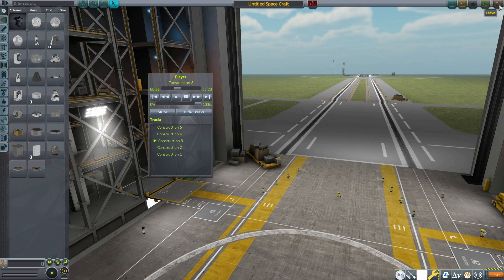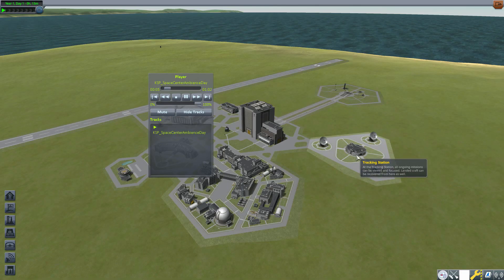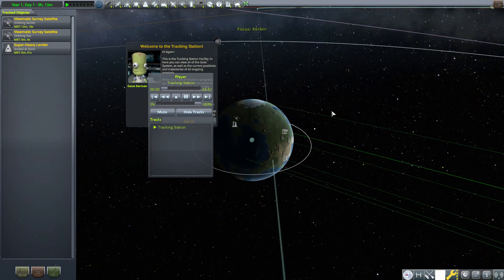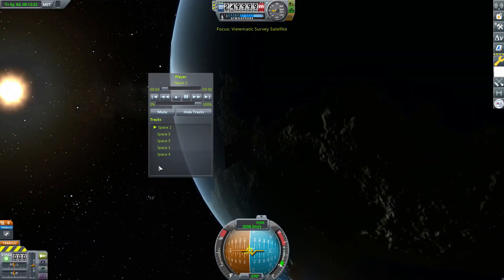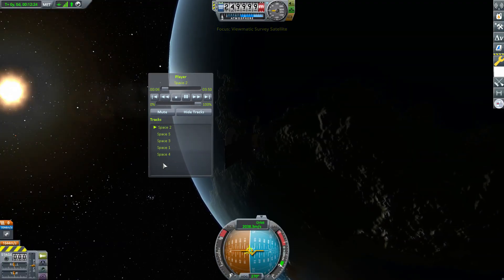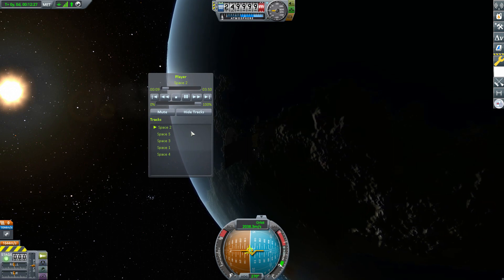Let's pop out of the VAB now and jump up to a satellite I've got up in space where we can hear the new space music. Let's go to the Tracking Station and grab this Viewmatic Survey Satellite. As you can see, we've got five new tracks — Space One through Five.